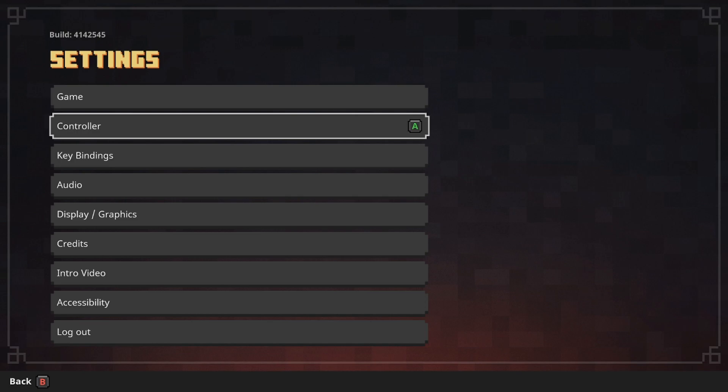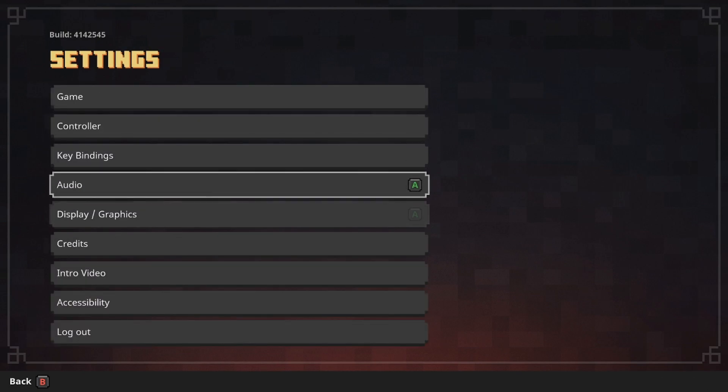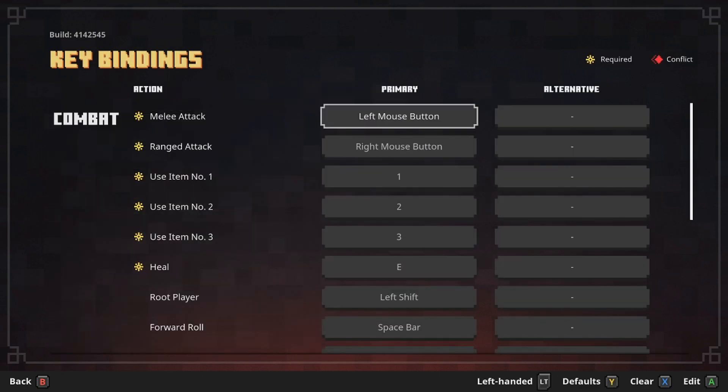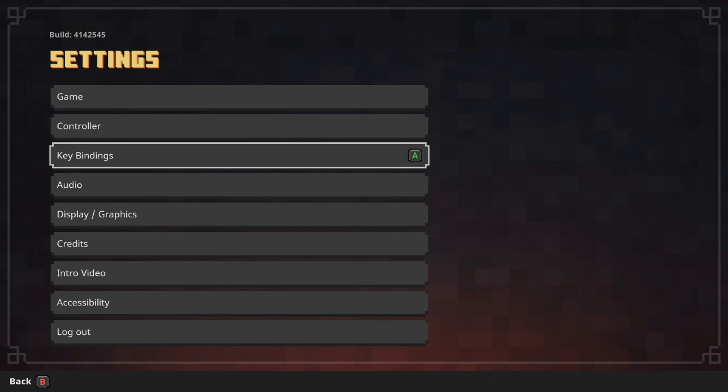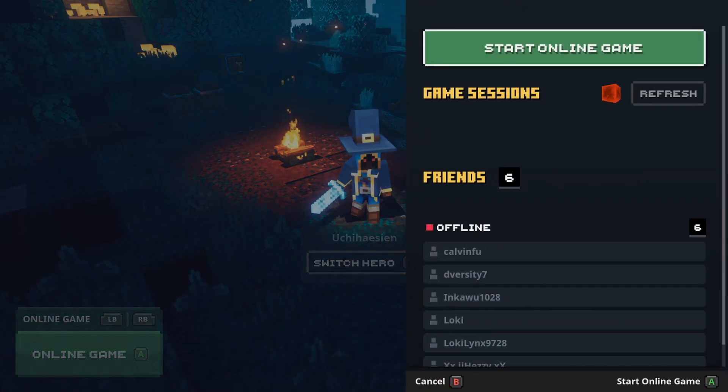For those doing this for the first time, you might need to go to controller settings. But the moment you do this, it automatically detects your PS4 controller and recognizes it as an Xbox 360 or Xbox controller. And yeah, you can start playing the game with the controller.